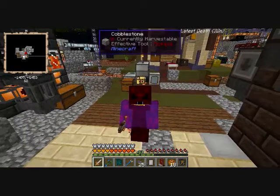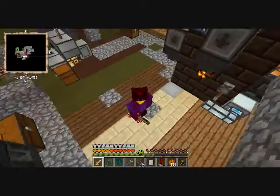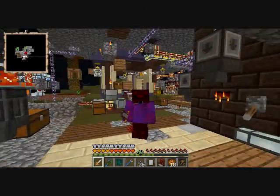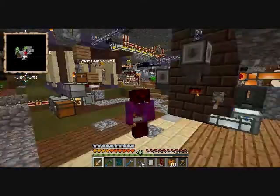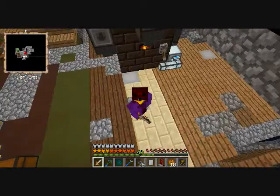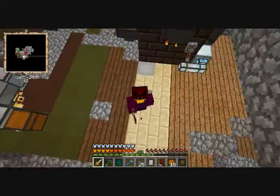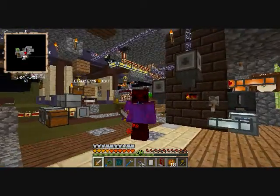Hi there, Tiny Tank with a quick tutorial requested by the server owner. This is for automating steel production using the high oven modification to Tinker's Construct and Applied Energistics ME interfaces, and the Agrarian Skies modpack available on the Feed the Beast launcher.